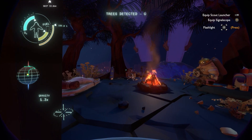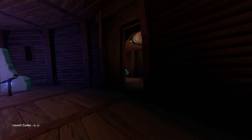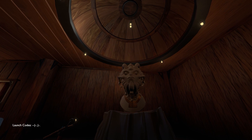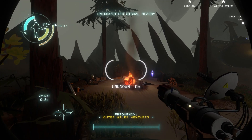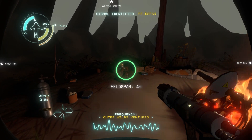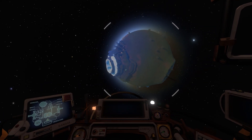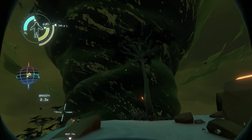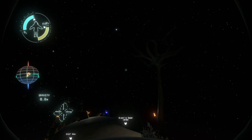Outer Wilds leaves discovering the narrative completely up to the player and does not force anything upon them, leading to an easily created ludonarrative. This form of freedom is rarely seen in games, especially in ones that entirely focus around narrative. Because the player has full control of where they go and what they do, combined with the cycles and events on each planet, this creates a lot of memorable experiences that are unique to each player.